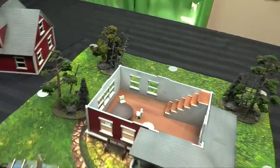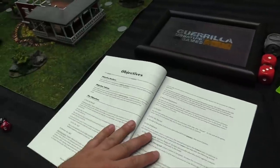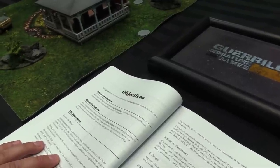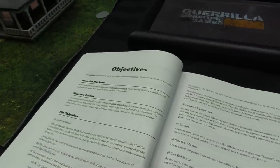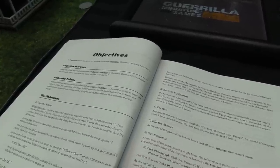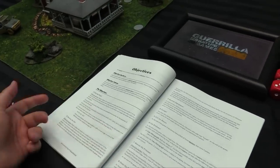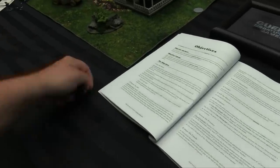We have to roll to see what our objectives are. Each episode invites the heroes to complete up to three objectives — we're going to try three. Many objectives require the placement of objective markers. Some objectives require collecting and carrying objective tokens; if the model carrying tokens is killed, you place the token in base contact before it's removed. There are 16 objectives now. I'll roll d20 three times — I got 10, 14, and 2.